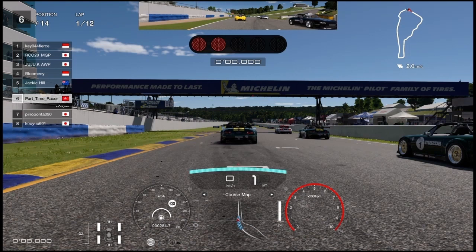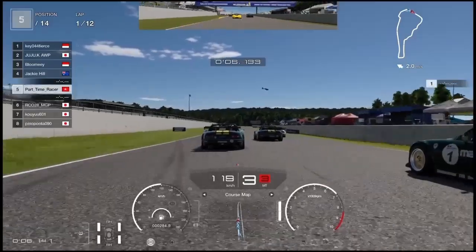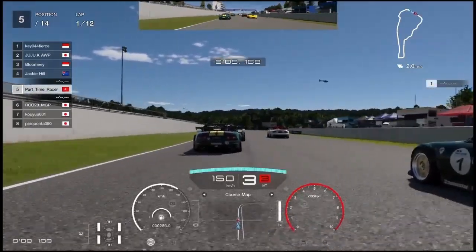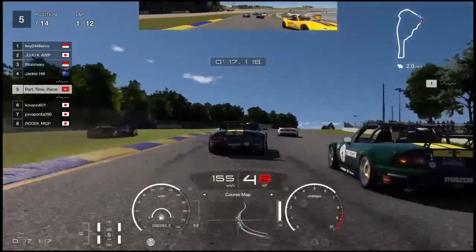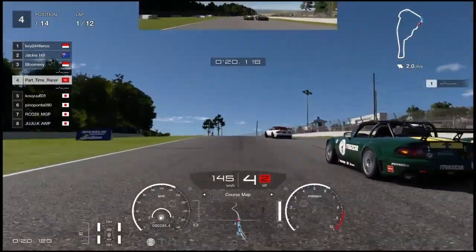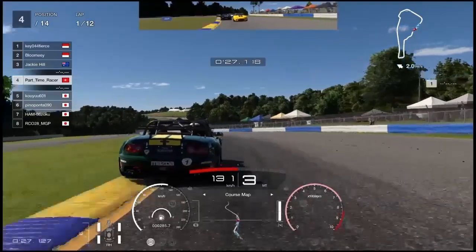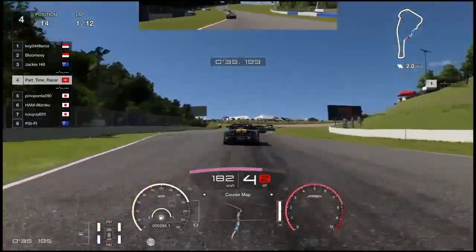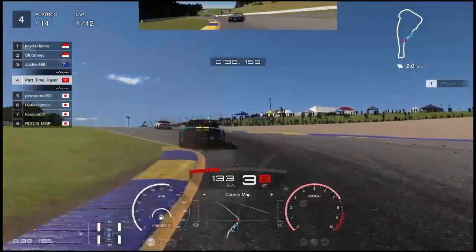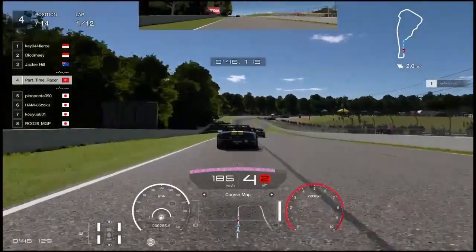I start from P6. I hold the handbrake by pressing the circle button and release. Someone stopped too early, so I take their position and we are now in P5. We stick together in the first corner and someone goes out. Somehow I'm able to survive the first two corners. Don't cut this corner because there is a half-second penalty — just stay on the track.